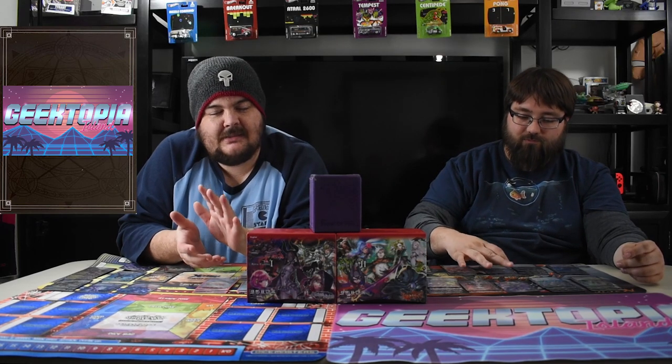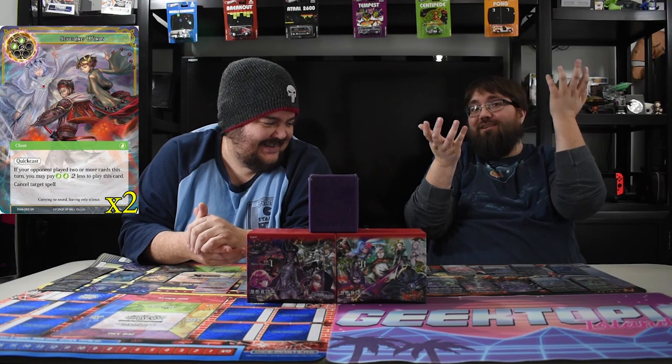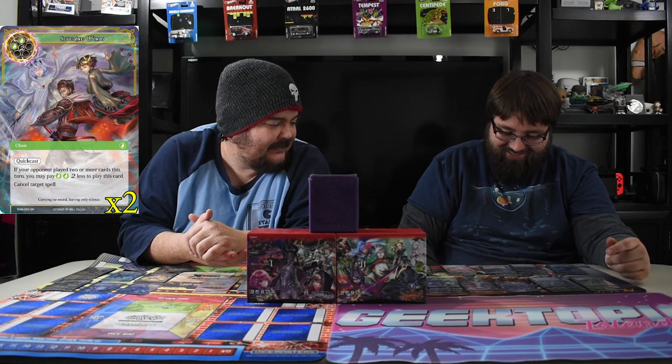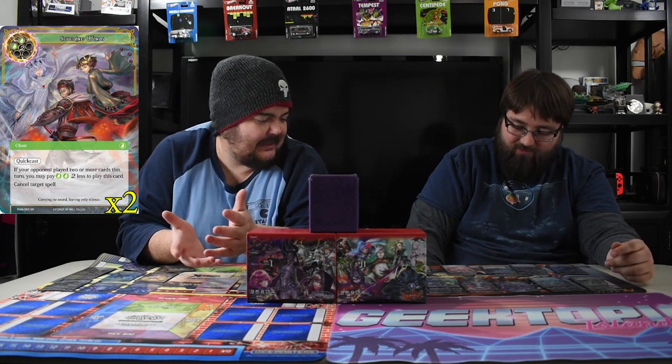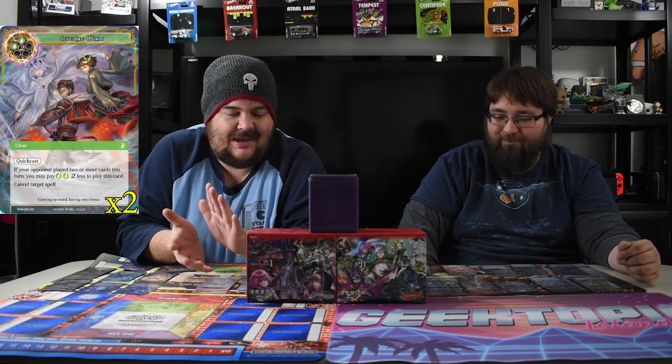And I buckled — I'm playing Severing Winds. Don't hate me, but it's just good. It's one of the most horrible feelings when you're a deck brewer and have to use a card that's just too good. Four mana Quick Cast — cancel target chant or cancel target spell, and it can be free if they play two spells this turn. I'm not great at playing counter spells, but I will if I need to.